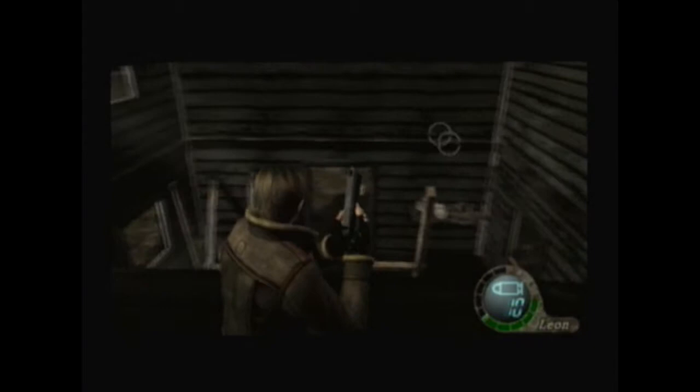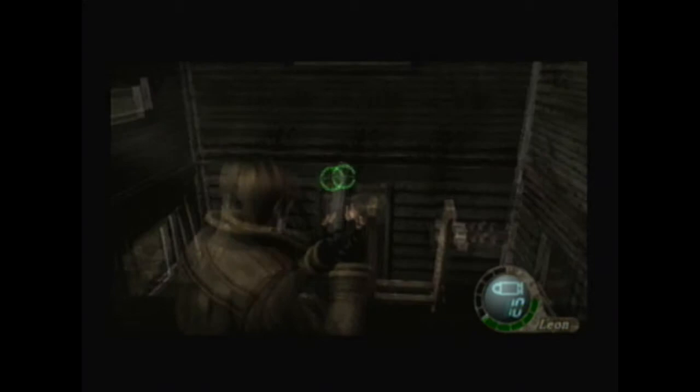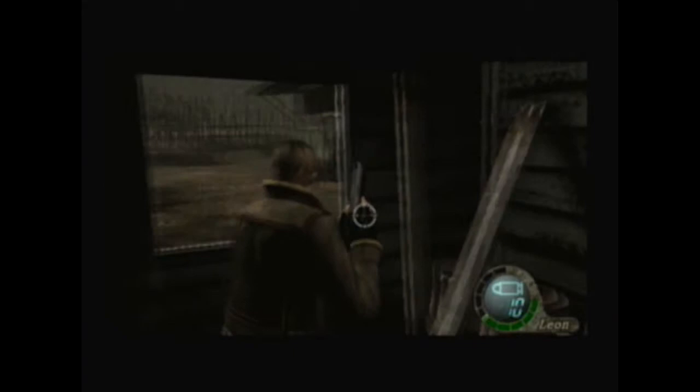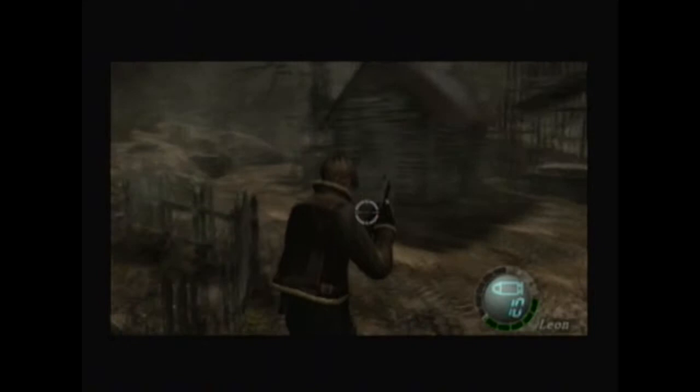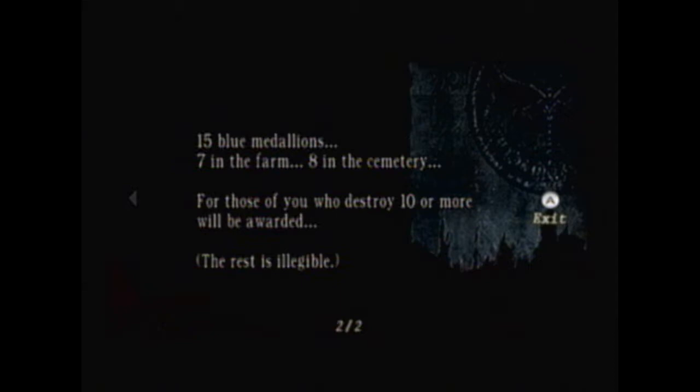I don't see anything else in here. We want to make sure you see this and shoot it. Oh crap, I missed one. There you go. You can see a little 2 out of 15 thing. If you get 15 out of 15 we get a special bonus. I just realized I didn't even read the sign that said so. Let's go back and read the sign. Right here it says about the blue medallions — 15 blue medallions, 7 in the farm, 8 in the cemetery. For those who destroy 10 or more will be awarded. The rest is illegible.